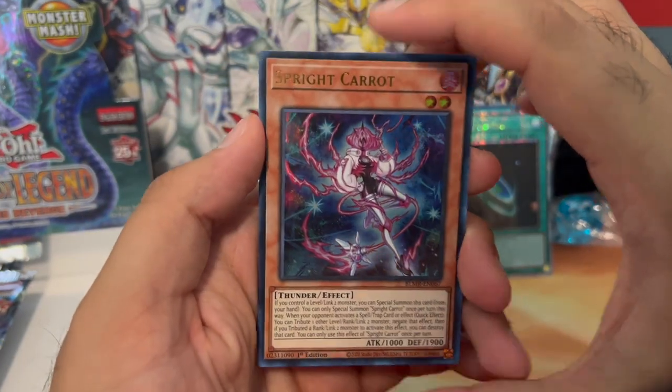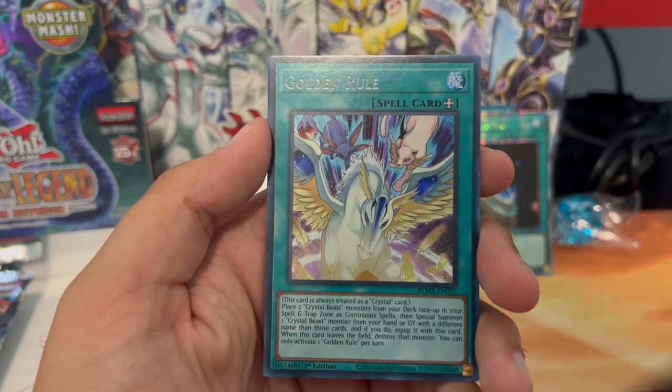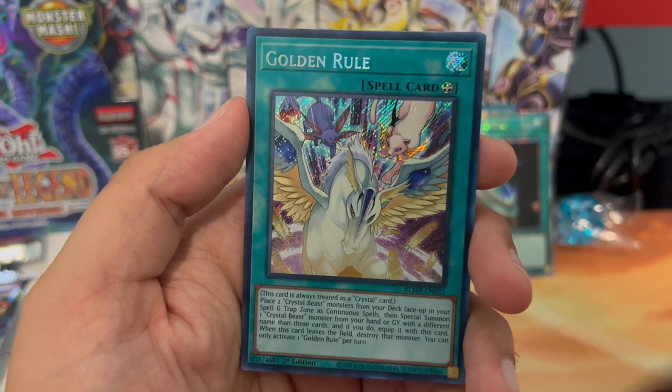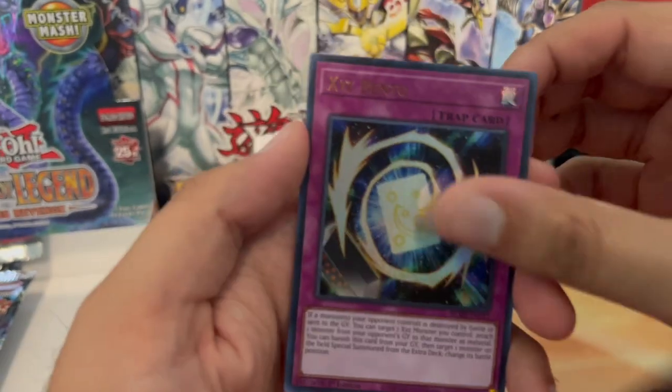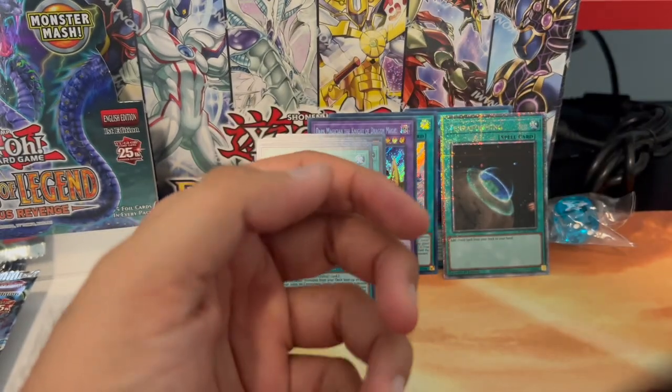Sprite Carrot, Math Max Sigma, and a Golden Rule — nice! That'll help your crystal beast monsters. XYZ Bento and a Starlit Papillon.